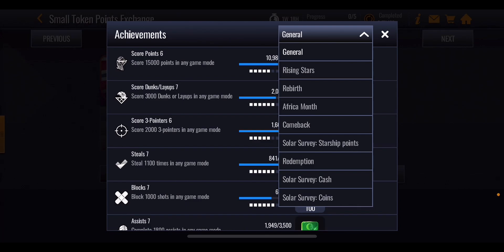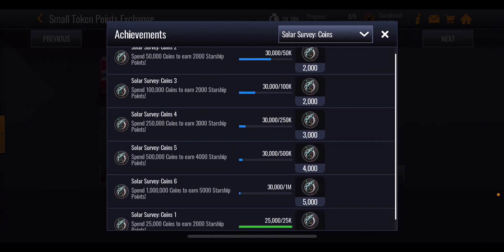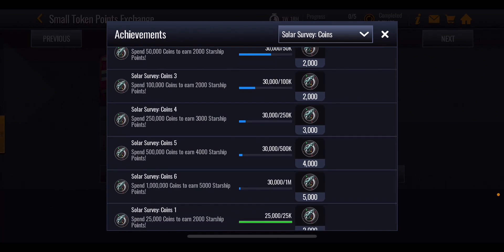We're going to start off with that coin section. As you spend through coins in the store — not the auction house, just the store — you're going to get some starship points. 25,000 coins gets you 2,000 starship points, 50,000 coins gets you 2,000 starship points, same as 100,000 coins. 250,000 coins gets you 3,000 starship points, 500,000 coins for 4,000, and 1 million coins spent gets you 5,000 starship points.